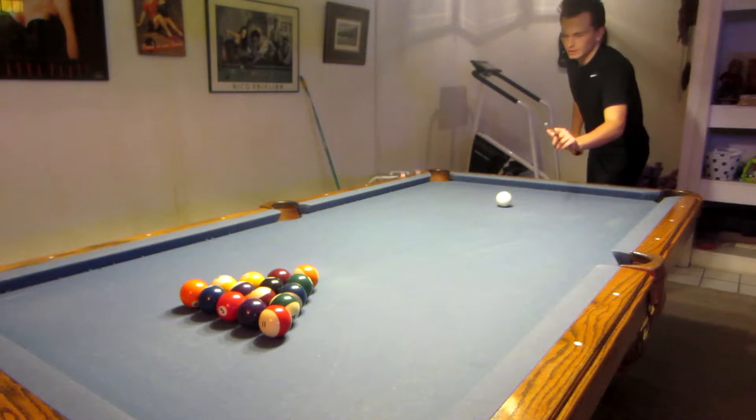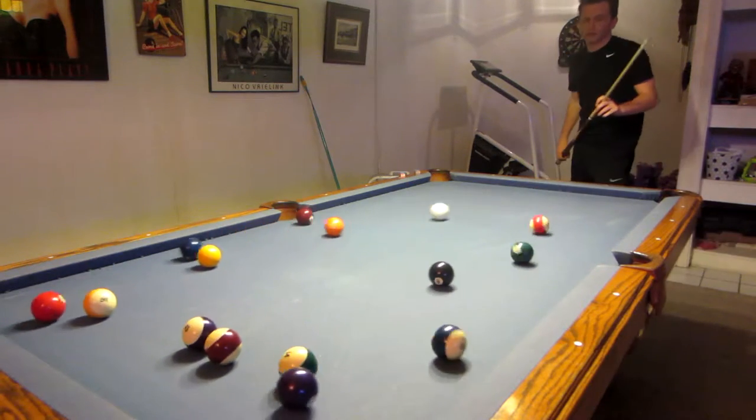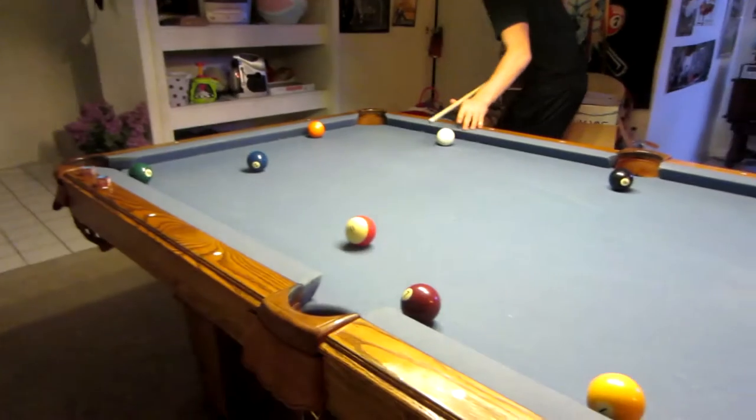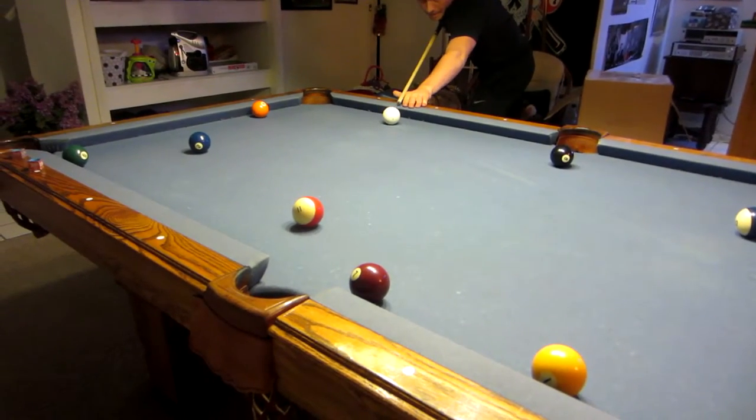All right, here we are. We have Gavin Corlett, professional billiards player for four years, and he's going to start off with a break. Let's see how solid his lineup is. This is stripes — 13. Try to get the 11 side pocket. No pressure.